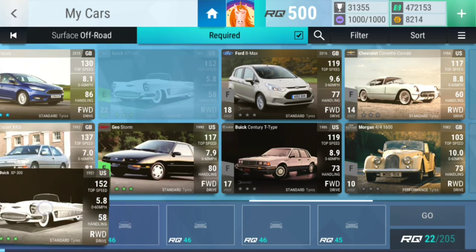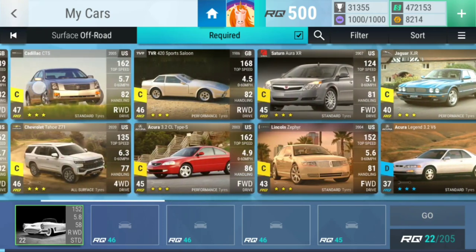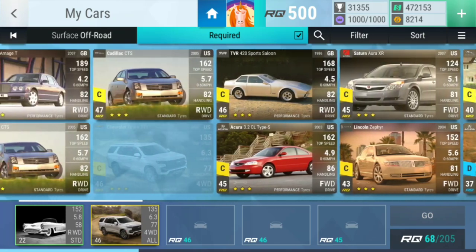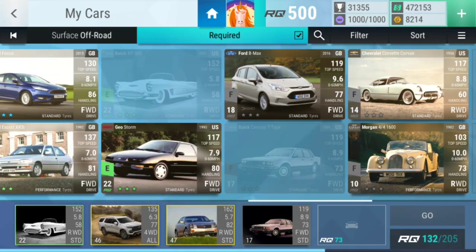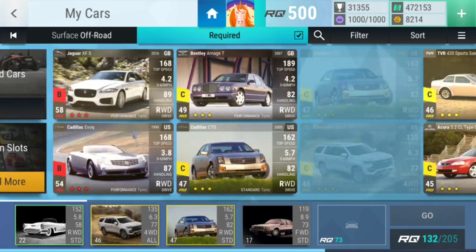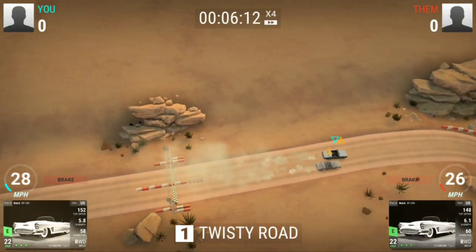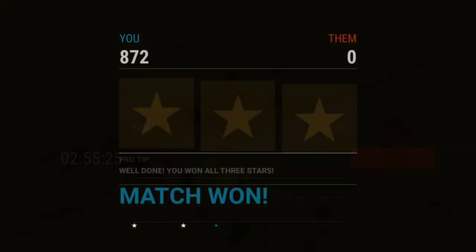You can start — you will get 250 points, just for your knowledge. Then we'll use the 46 car. Bang. Then we'll use the 47 car. Bang. Then we'll use the 70 car. Bang. And the last one — let's just use the other 47 car. Let's just accept the W we're going to get. This is going to be one of the biggest W's, I think.